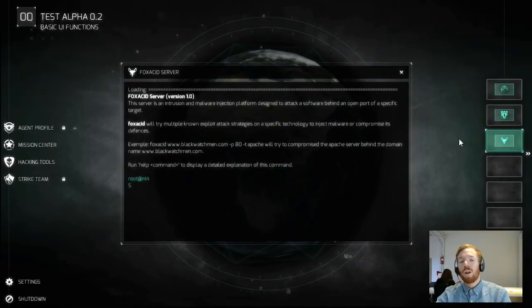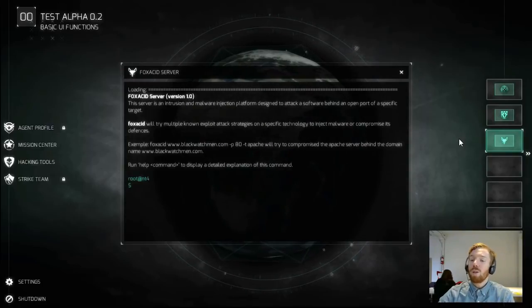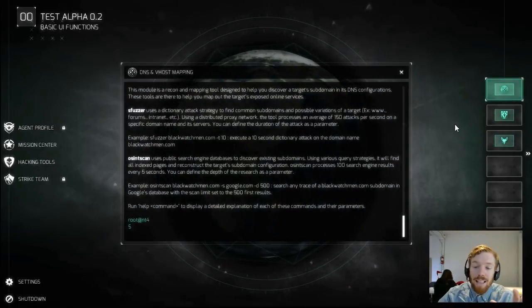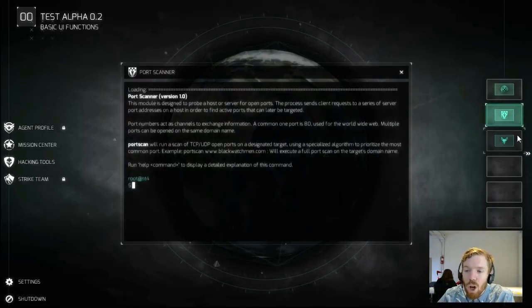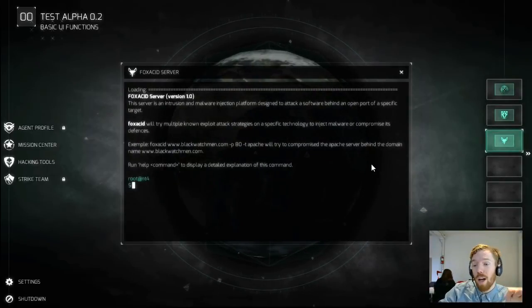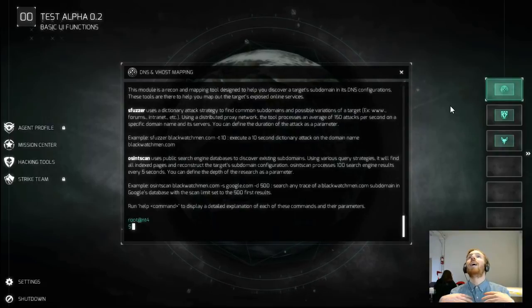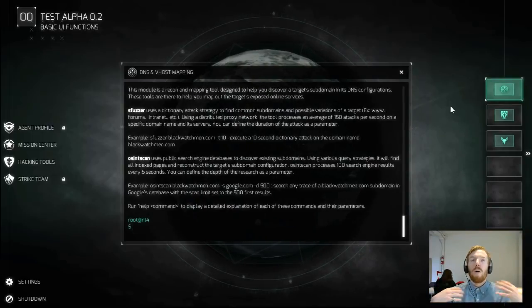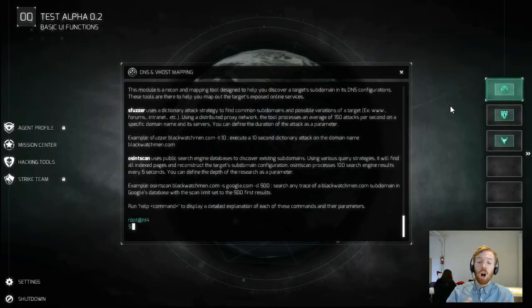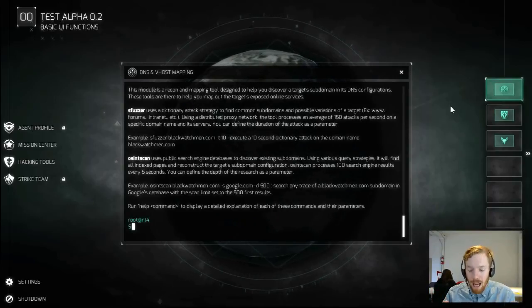These two are information gathering tools and this one is a Fox Acid server malware injection tool. The idea is that when you have a target, it's not necessarily a linear process from A to B to C. On two workspaces you might run tests to widen your attack surface and find another vulnerable place, while on a third workspace you could test whether you can exploit something right away. That kind of approach increases the scope of what you're doing at any one time — really looking in detail at your target and finding unique ways to attack them.